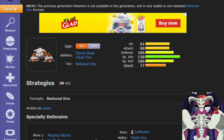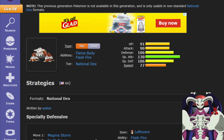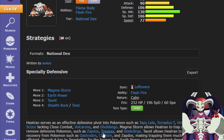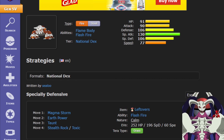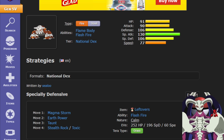Overall, I think Terra Bug is really good, specifically on defensive Heatran sets. I used Terra Bug on my defensive Heatran and it works really well. I highly recommend you try it out, because it has really good resistances and not too many weaknesses. Thank you for watching, goodbye.